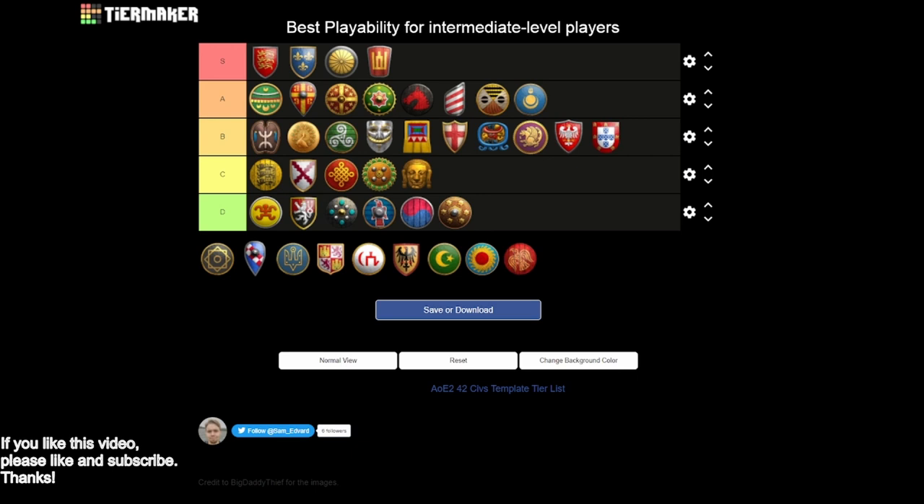Portuguese are going to keep us in B tier - the cheaper gold cost is great, you have a nice late game, but it's really tough to compete with aggressive strategies flat out, and that's part of the problem. Next up is Saracens - I'll keep them in B tier as well. You have a really open tech tree which is nice, and while using the market can be a bit difficult, cheaper markets mean you don't have to invest a lot of resources to get to them. It takes a little bit of work to get the market abuse down. What keeps Saracens from A tier is no Halberdier, so you're relying on camels and Mamelukes for anti-cavalry.